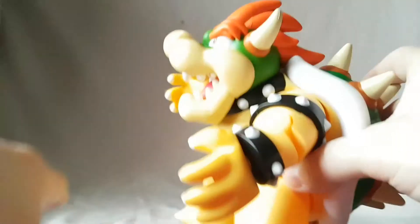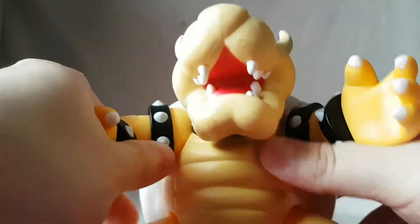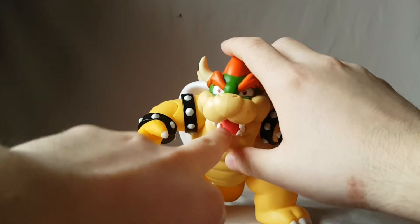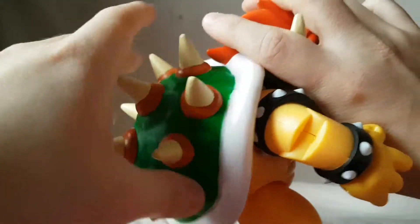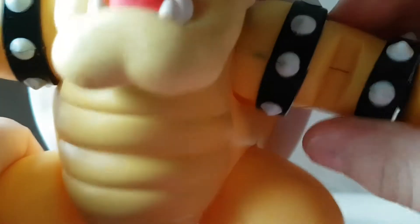Here's the big one — Bowser. Just an incredible looking figure. I love the size, I love the paint, I love the bright colors. He really stands out. I love the yellow, even the pink in the mouth, and his red eyes are very nice. Really digging the color. He's also got the spikes on the back.